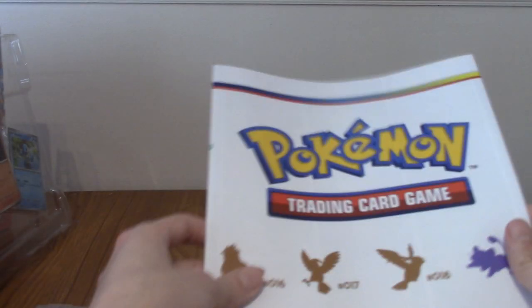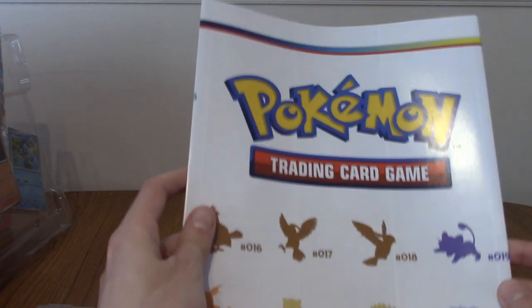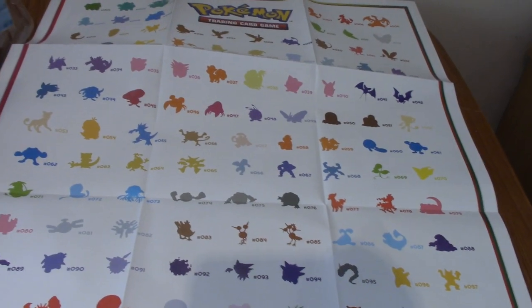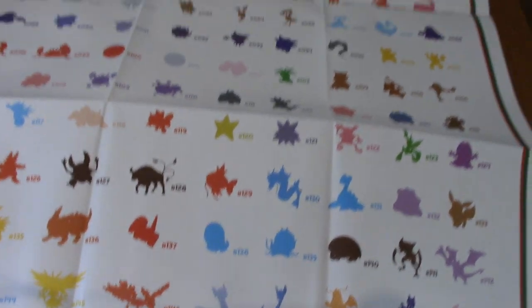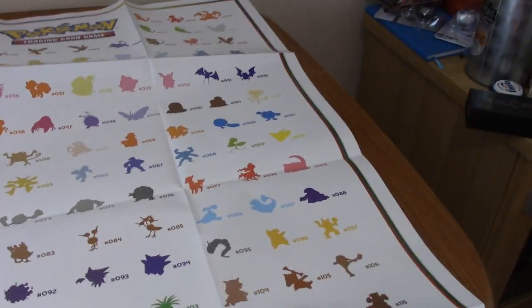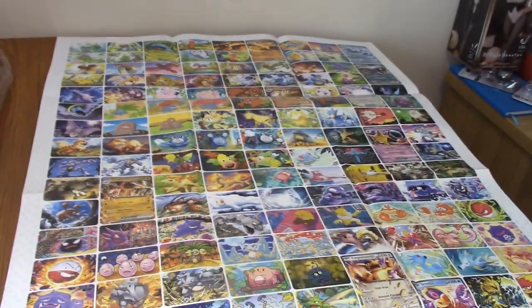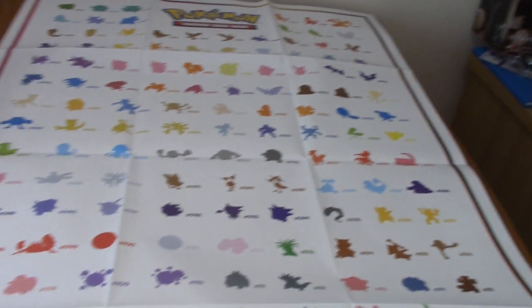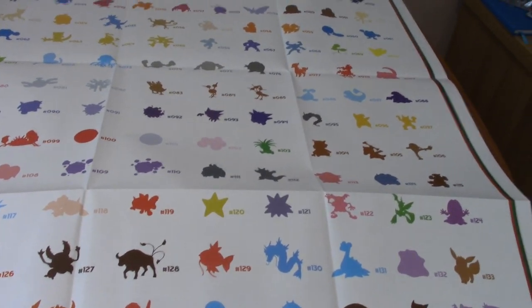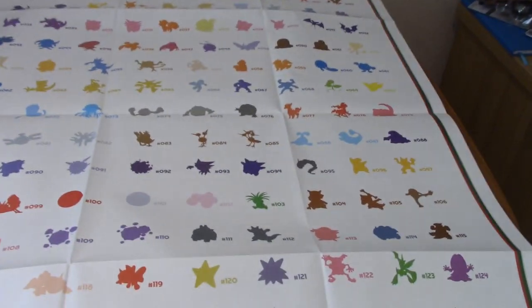The poster is going to be difficult to display on camera. On the back is the artwork of each card — that's really cool. I don't want to look at that too long because I think that might be a spoiler for maybe the secret rares or something. I genuinely don't know which side I'd want to display. I'm definitely going to be hanging this up; I might try and look for a frame or something.